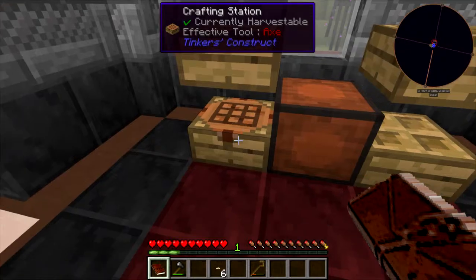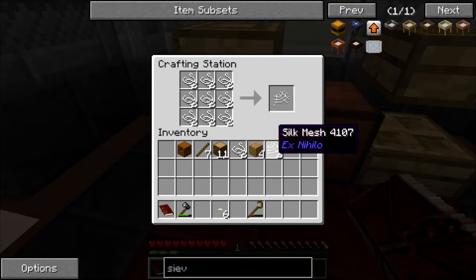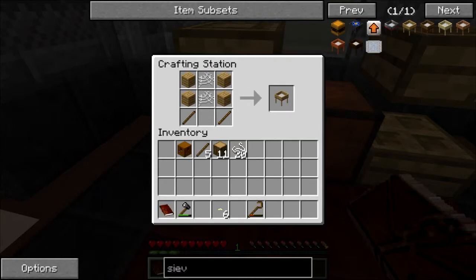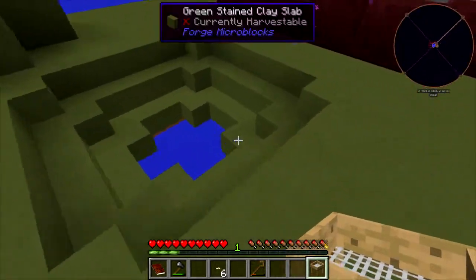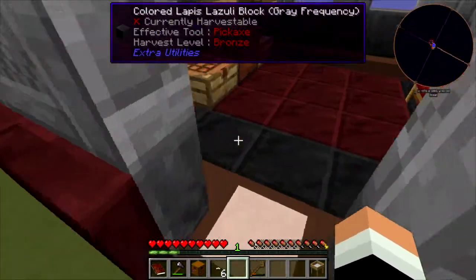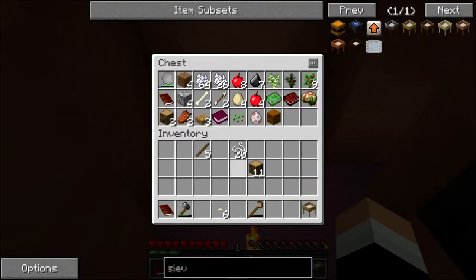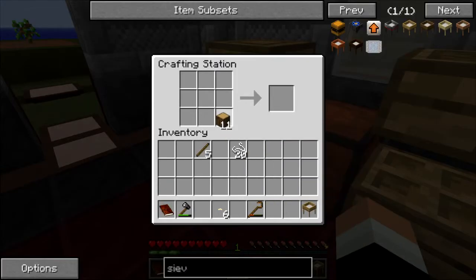We can make an automatic sieve in the future apparently. Let's see - do we need two of these? Let me just double check so I don't waste the string. There are so many endermen. A quest gate system - I have no idea where that came from, so I'm just going to throw it in the chest since I don't know how I got it.